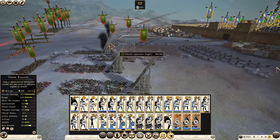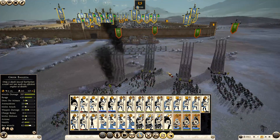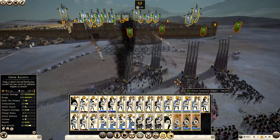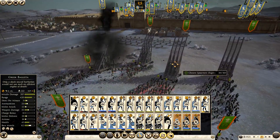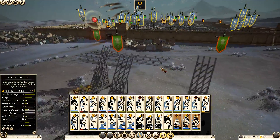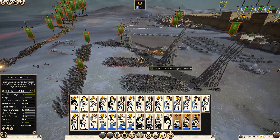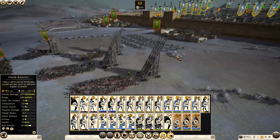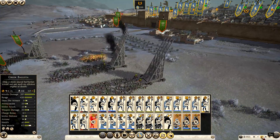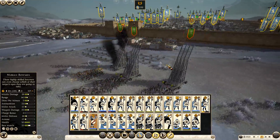We actually wanted to destroy the ladders, not the people - but we'll take it. Good damage. All right, one of them down - now firing on this unit. If we could choose the ladder to fire upon... Looks like our Nubians have pretty much knocked out that ladder. Rock and roll.